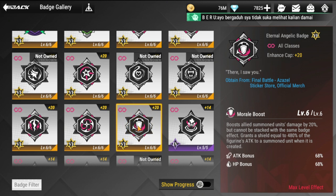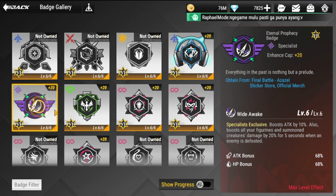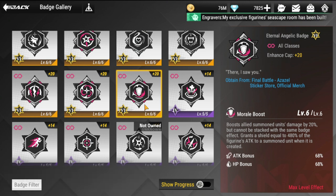Next is your Eternal Angelic. As I mentioned before, Harriet can use this one — but ideally this is the best badge for Suzumi. So Harriet has two choices, but Suzumi will really benefit from this one. If you only have one, equip it with Suzumi and use the other one for Harriet.